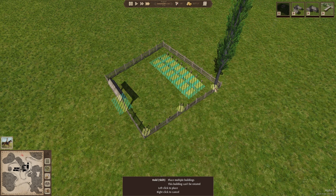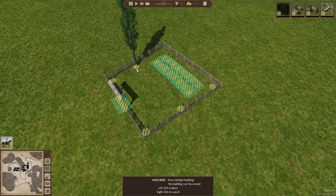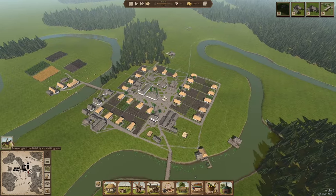Maybe I'll do some cottonwood trees — I think they're appropriate for the graveyard. Let's do one, two, three on each side. There we go. That's not perfectly square, but that's okay.